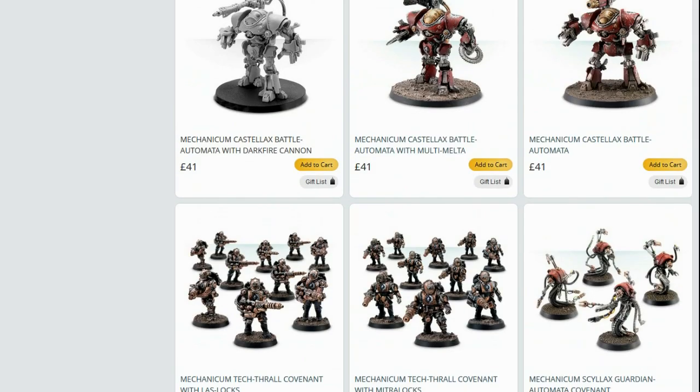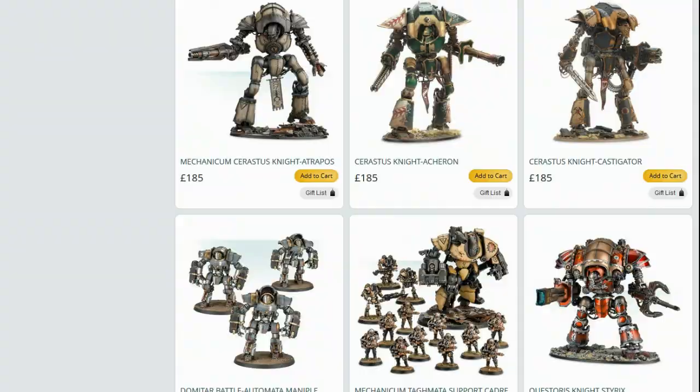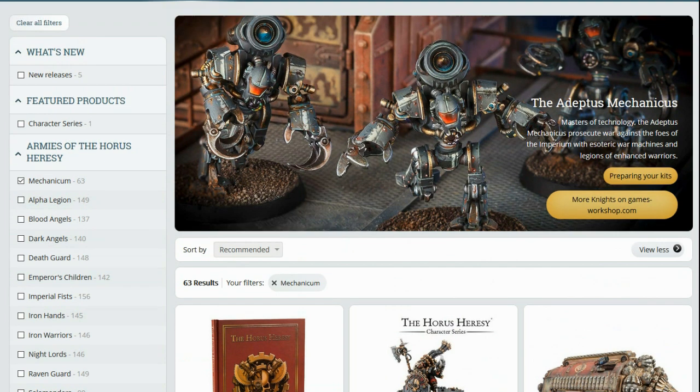Nothing stealthily gone out of production lately that I can see, so that's a good sign. I think that brings us to the end of this week's episode of Last Chance to Buy. I hope you're all eager and willing to spend your money with Forge World. The Red Scorpions weren't the most popular of factions — they're just a chapter, probably only as popular as Raven Guard or White Scars or Iron Hands in 40k — but it's still a shame to see those and the Astral Claws all bite the bullet.